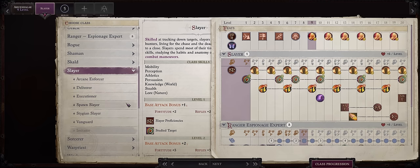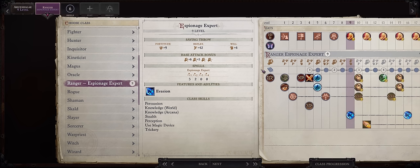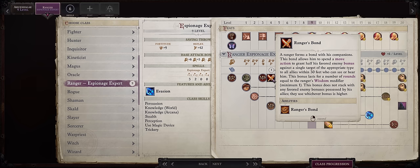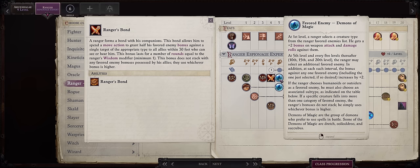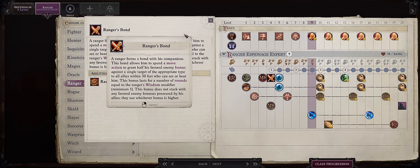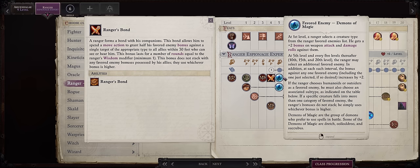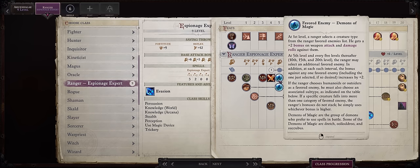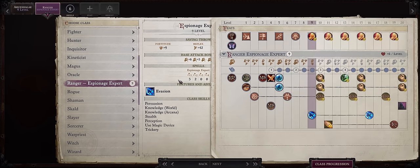While you could definitely make her a Slayer — say a Bond Slayer — for some sneak attack progression, study target, and bonus feats, I would rather keep her as a Ranger with her special subclass, because otherwise you won't get to make use of the Ranger's Bond ability. Aru has this instead of a pet. Ranger's Bond can give half of Aru's favorite enemy bonuses to your whole party, and the best part is you can actually pre-buff with this — it has a pretty decent duration. The main issue is it only works based on Aru's favorite enemy bonus, which is only increased if you keep her as a Ranger. If you multi-class her away, at the very maximum she'll give allies a plus two bonus against Demons of Magic, which is kinda limited, so I'll be keeping her as a Ranger.